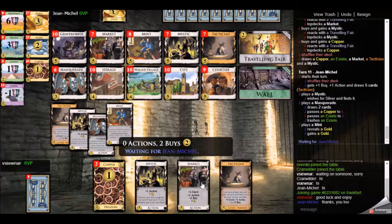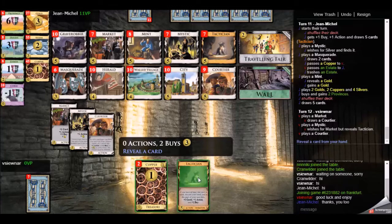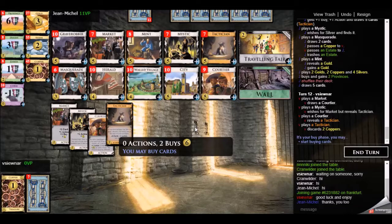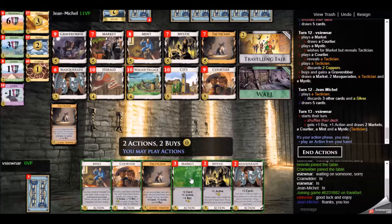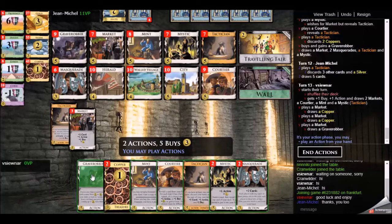My opponent goes ahead and mints a gold and picks up two provinces. It seems he wants to rush the provinces as quickly as possible with a single tactician deck — he can get to two provinces every time he plays that tactician. So I have to be concerned: he's pushing the game very, very quickly toward its end and I have to be able to respond to that.